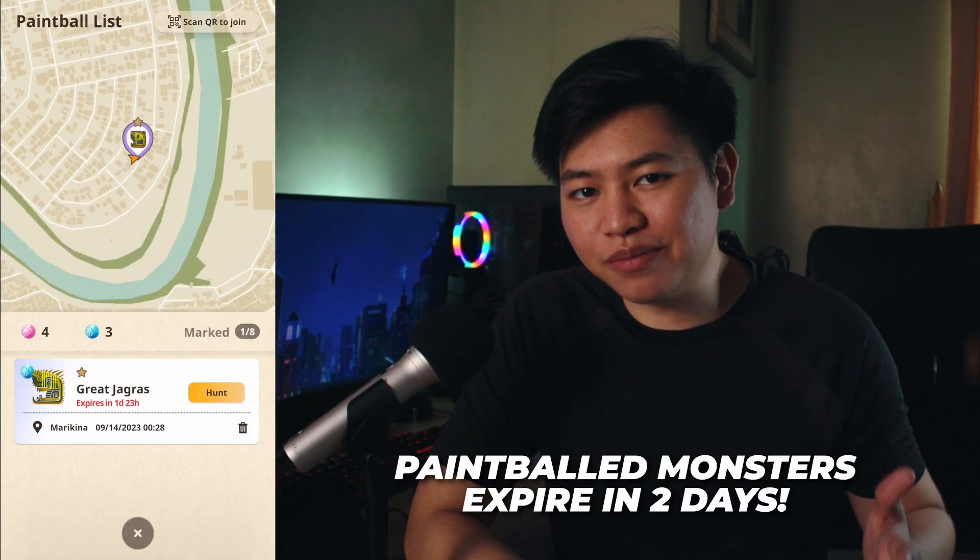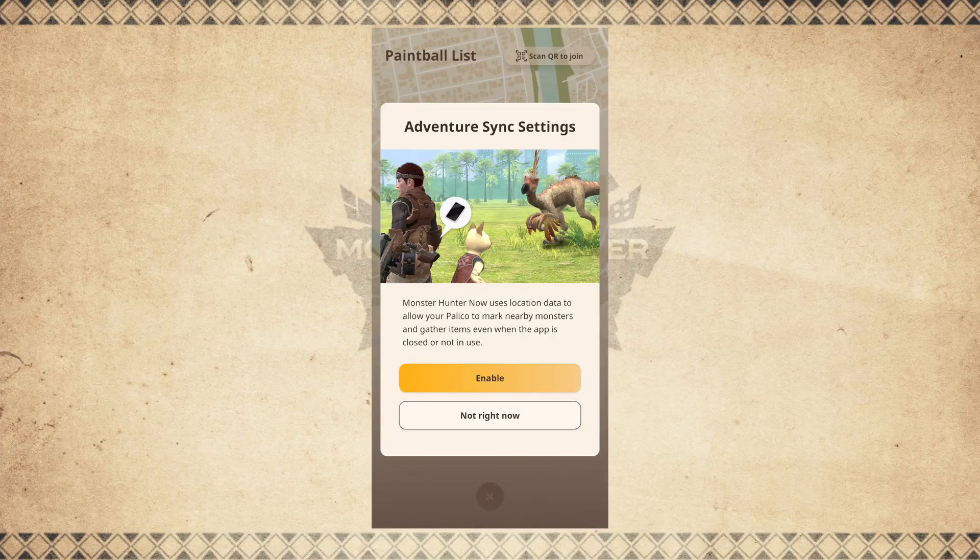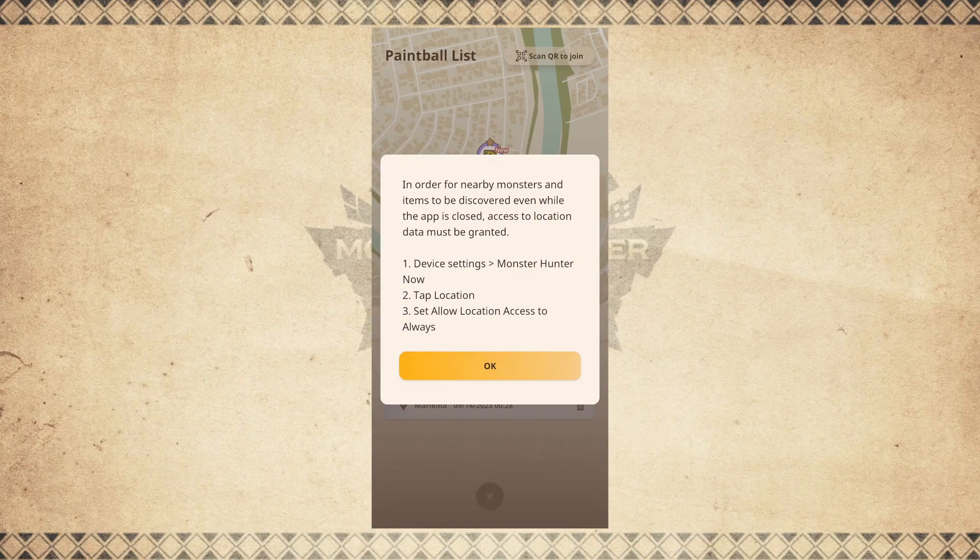Remember that these paintball monsters do expire, so hunt them when you can. Even when the game is closed, your cat companion can act on its own — collecting materials and using paintballs — as long as you turn on Adventure Sync.